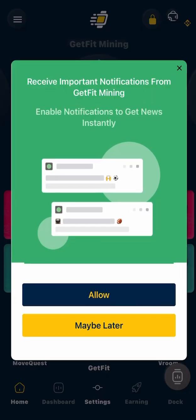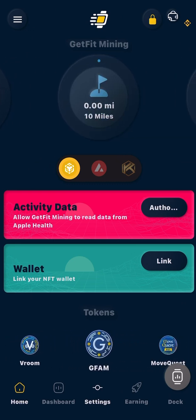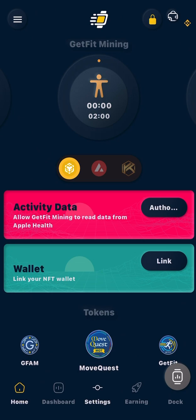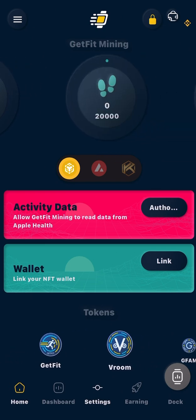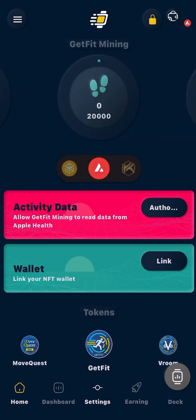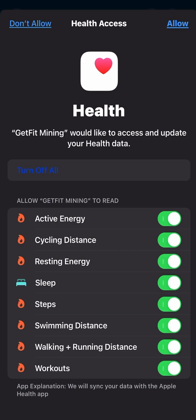Now we have our account. I can click on Activity Data and click Authorize. But you see in the middle here where the Avalanche symbol is — the red circle with the white triangle in the middle, right underneath the little circles going to the left — you're going to click that and switch it to the Avalanche network. Now click Authorize. This brings you to your Health app. Turn on Health and click Allow.